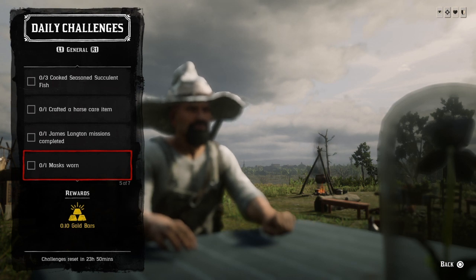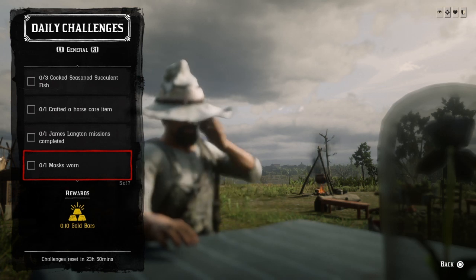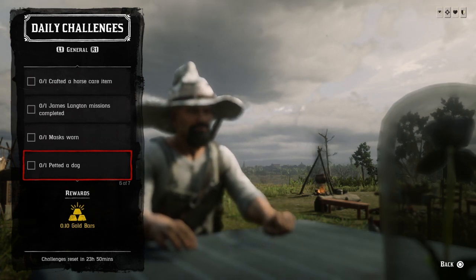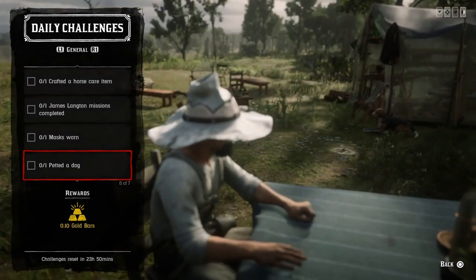One mask worn — get your mask. If you don't have your mask, you can use a beard because masks are a limited-time offer. If you don't have your mask, go ahead and put on a beard or a bandana, and once you do that, that challenge will be completed.